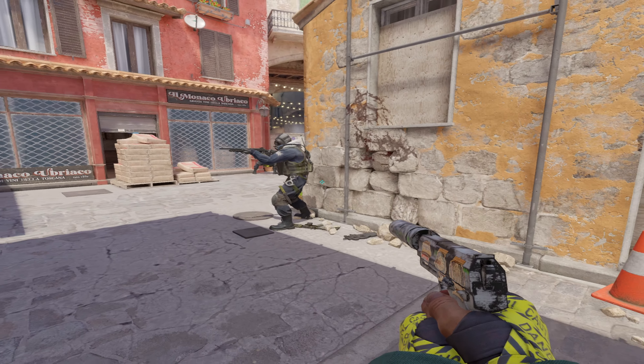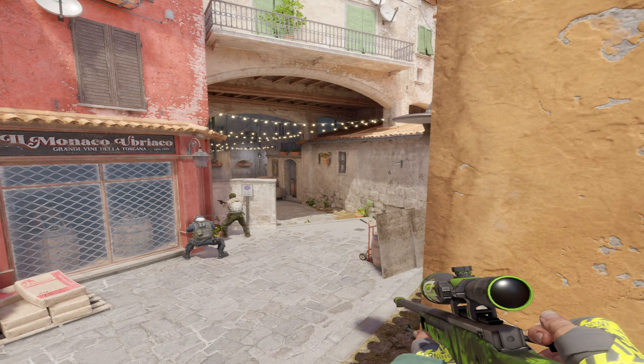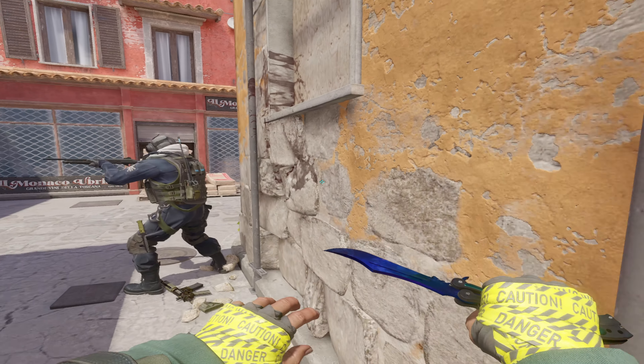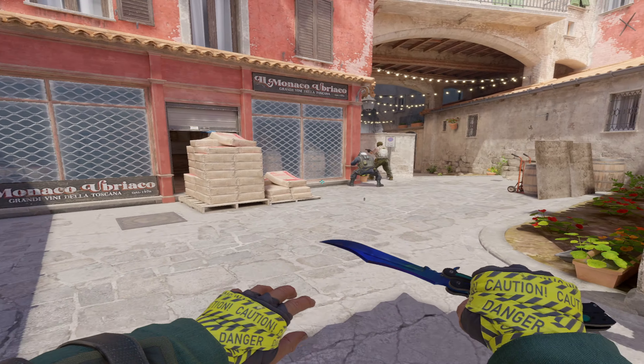There are a bunch of banana angles you can hold. This is the fallen angle — have your teammate come here, get on top of their head with an AWP of course, boost over, and kill anybody, then back up. You're going to get a free pick with this.